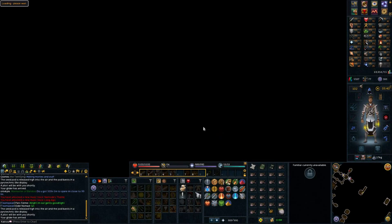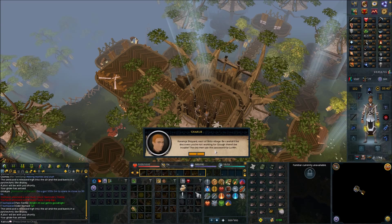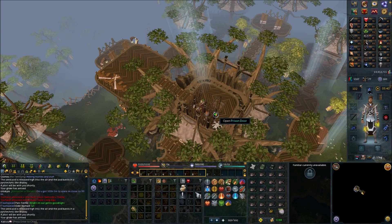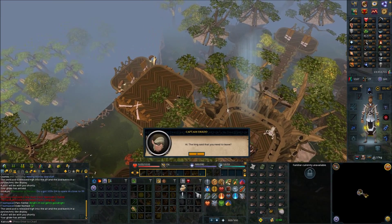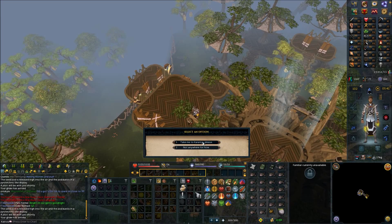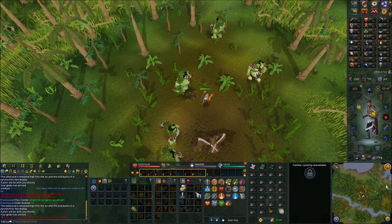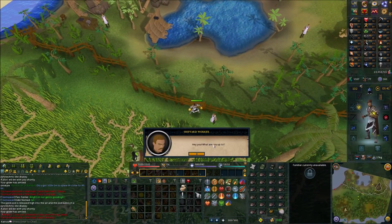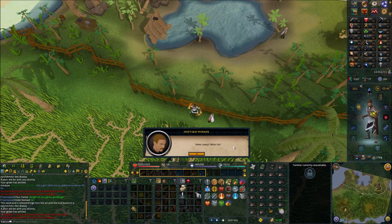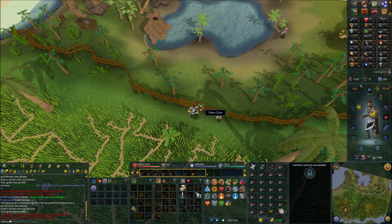A cutscene will occur. Go north and speak with the captain. Head east and try to enter the gates. Say 'Glow sent me.' The password is K-A-L-U-Min. Now you can go in.